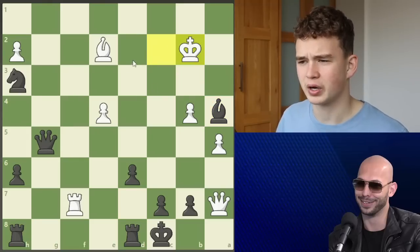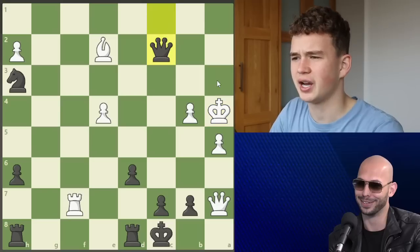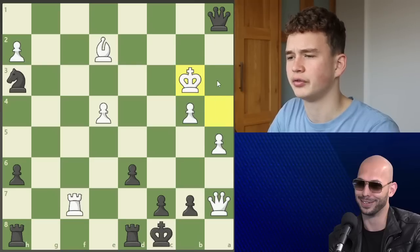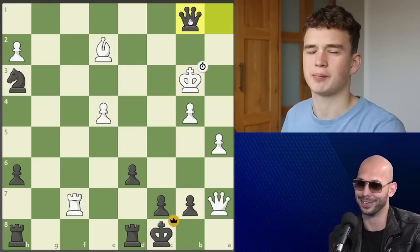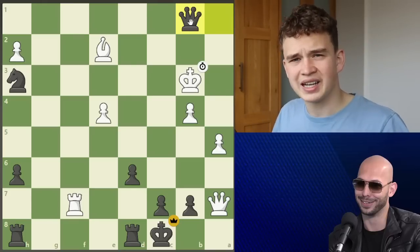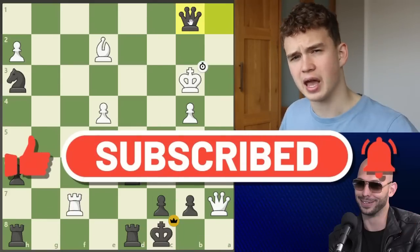We see queen g5, king c2, then bishop a4 slides in checking the king. After king b2, the queen harasses with queen d2 check, forcing king to a3. Check after check — Andrew's opponent has six seconds on the clock and is running out. After king b3, Andrew goes queen b1 check and his opponent runs out of time. Andrew successfully defeats a candidate master. If you want to see Andrew's first win out of jail, make sure you like and subscribe.